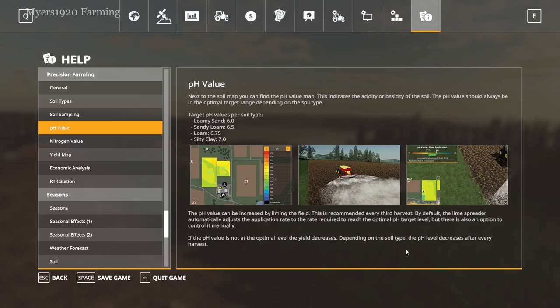With the base game you just lime after every third harvest to increase your yield. In this mod, if you really want to increase the pH — because in real life as you harvest, the crops will actually suck all the nitrogen and nutrients out of the soil — you have to adjust it. More realism means you actually have to adjust it after every harvest, though it's definitely required after three harvests.